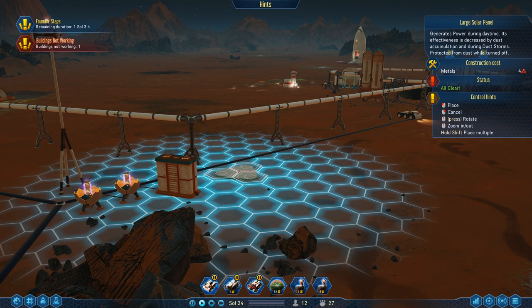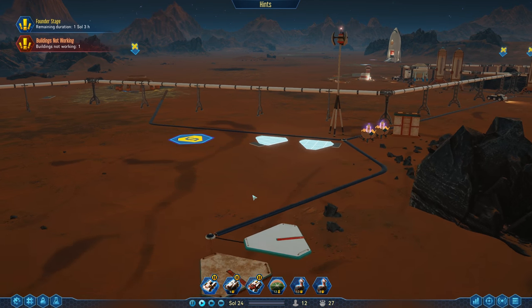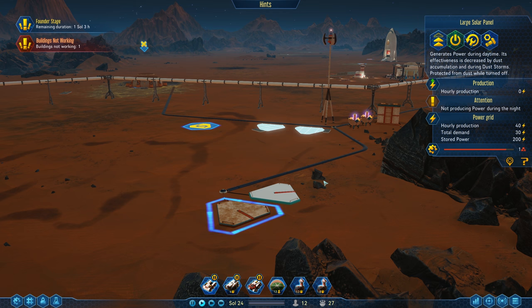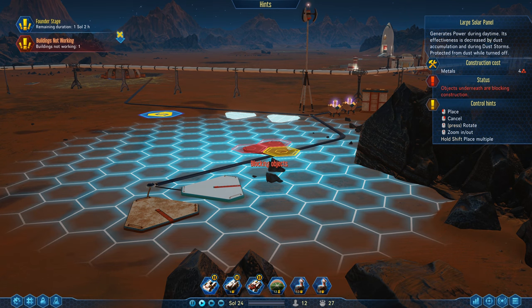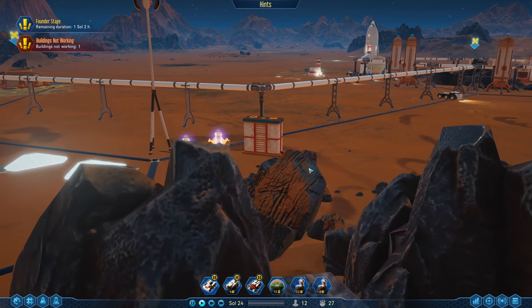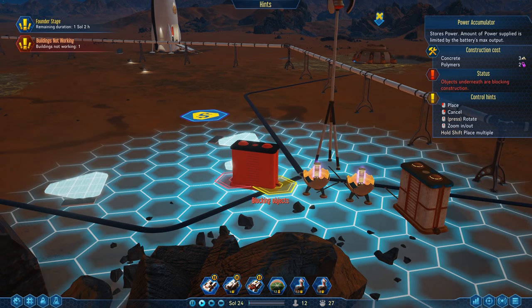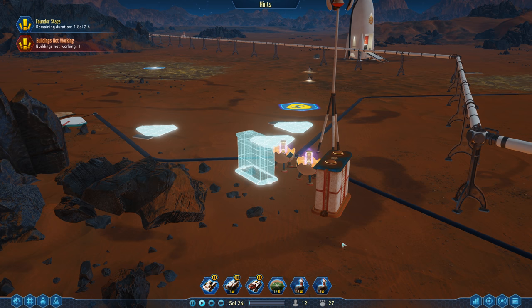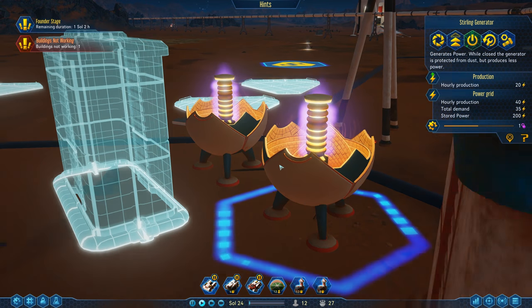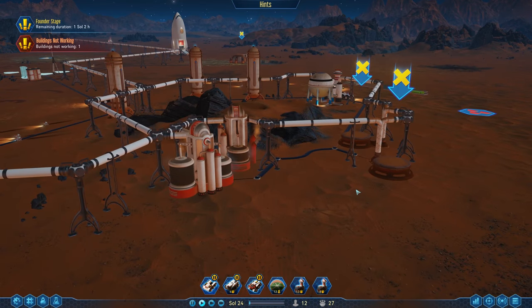Let's get some more solar panels - we'll put one right here and another one right here. We have two back here not producing power during the night. I want to make sure we have enough power, and I think I'm going to have a second battery - if we have a power problem and need to fix it, we'll need at least a little grace period. Once these solar panels are installed and these batteries are up and running, we can close them so they continue operation without needing maintenance.